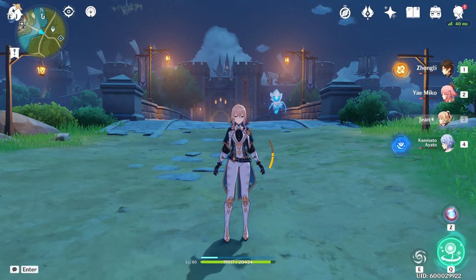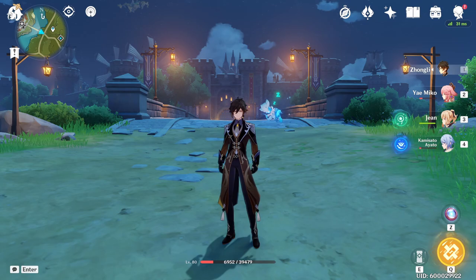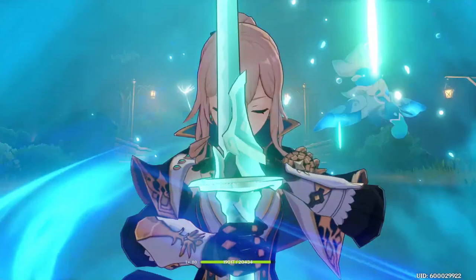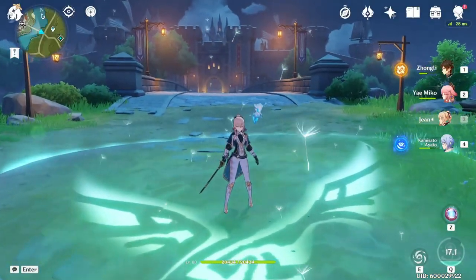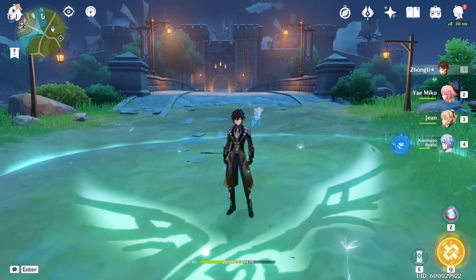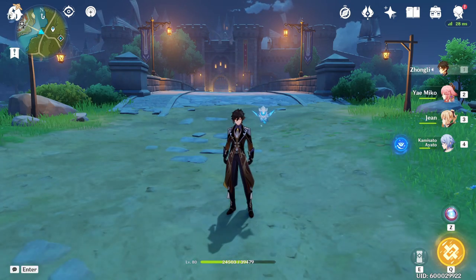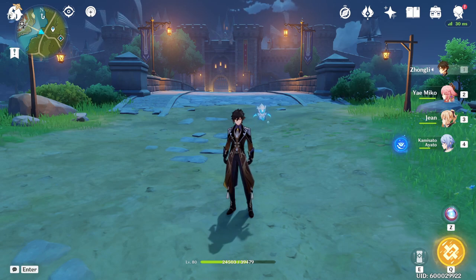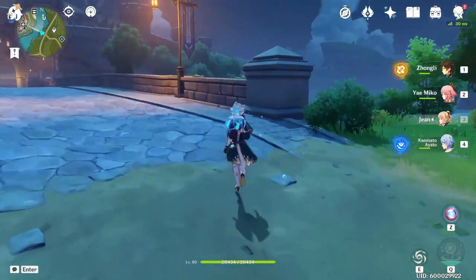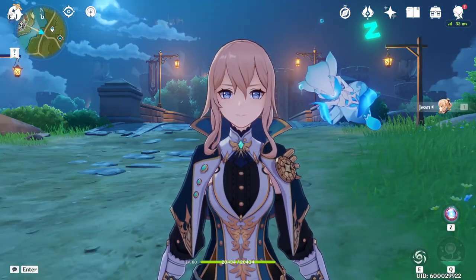To showcase the healing, with everybody at low HP including Zhongli at 39k HP, casting the elemental burst gets most party members back up to where they need to be. We're healing for about 1,000 per tick very quickly. For high-HP characters like Zhongli you may need to stay in the field a little longer, but for most party members they'd be at full HP pretty much instantly from the burst alone.